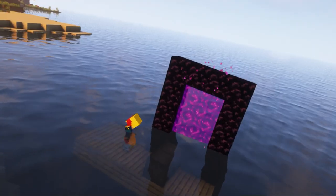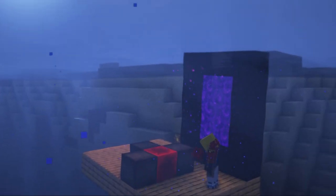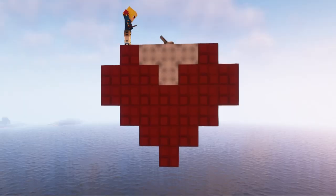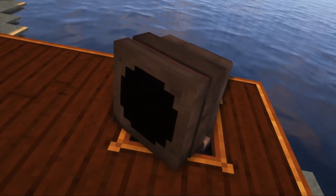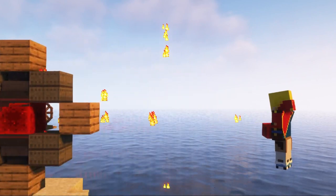The next interesting block is the ballast. This block weighs down your aquatic structure, causing them to sink. A redstone signal will override this effect. And if you give a redstone signal to the balloon, it will fly even faster.